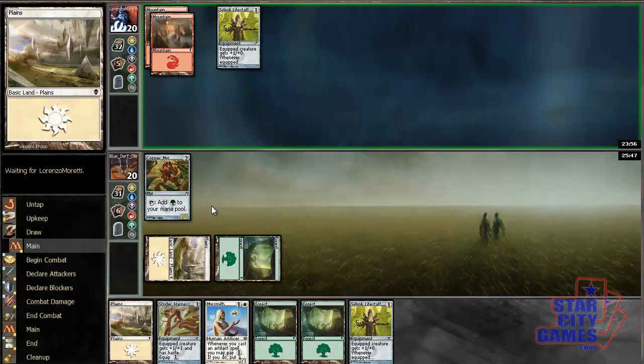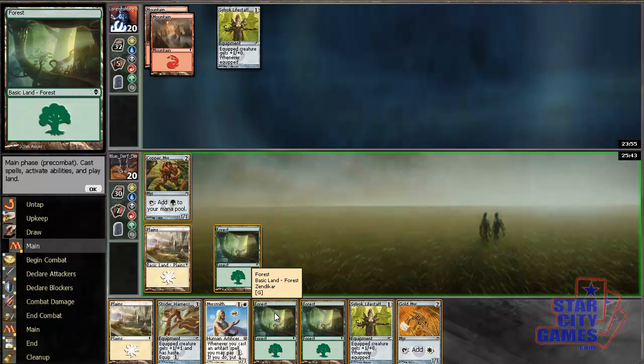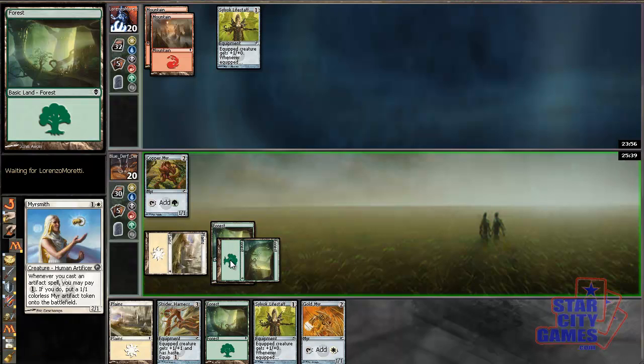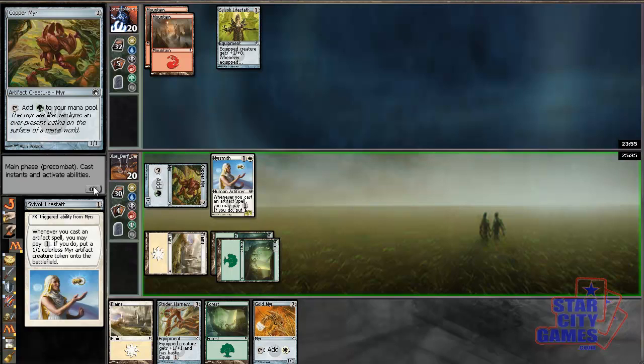This way I can play around Galvanic Blast. My opponent didn't do anything, which is pretty good for me. I'll just keep doing what I mentioned: Lifestaff and a Myr, and pass.